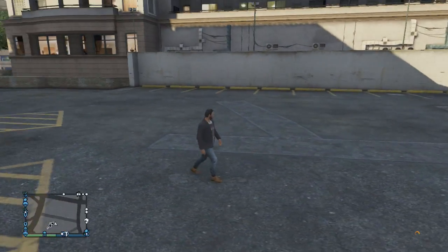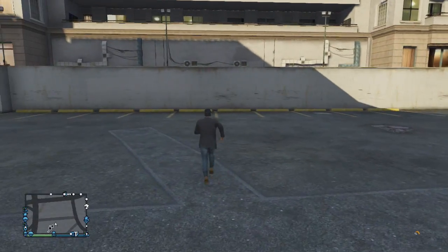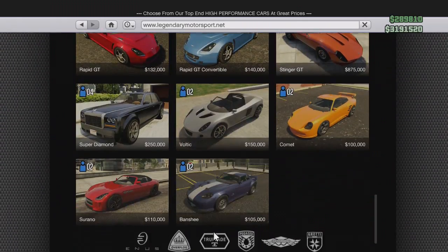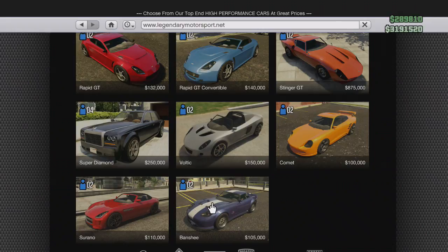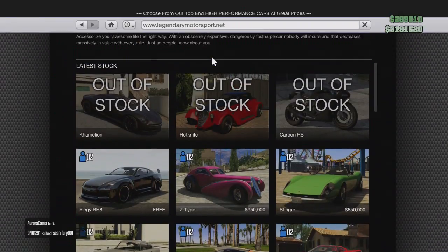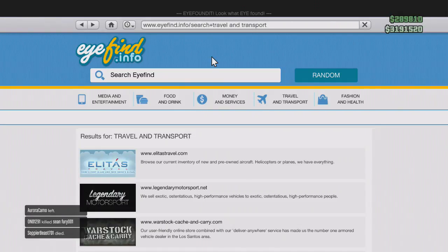So all those glitches have been patched, which is a good thing and a bad thing. I'm happy they finally got patched because they were kind of game-impacting, and in the end they were fun while they lasted — that's how it always is. Anyway, here are the actual patch notes from patch 1.06, I'm going to put them on the screen right now.